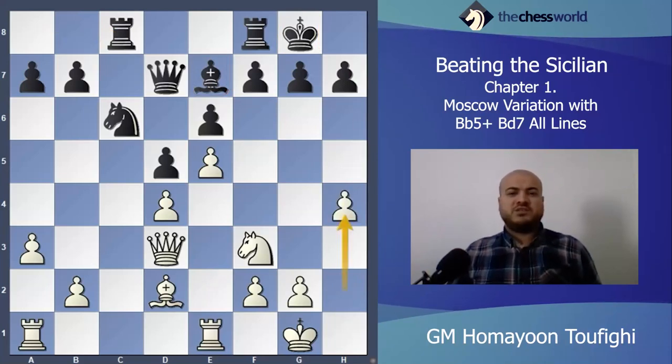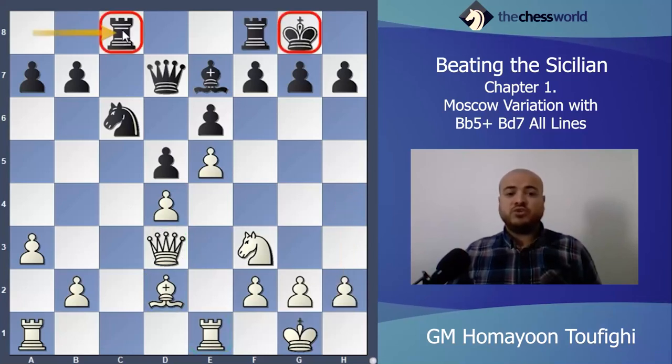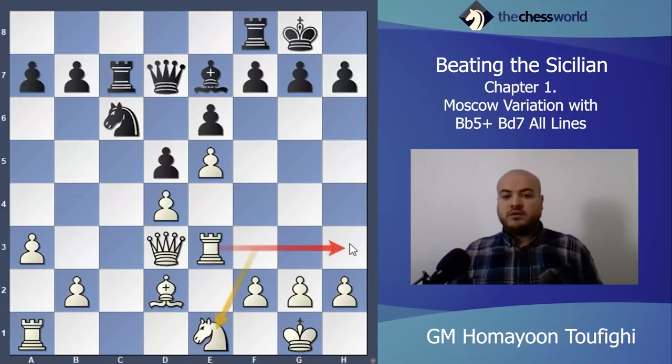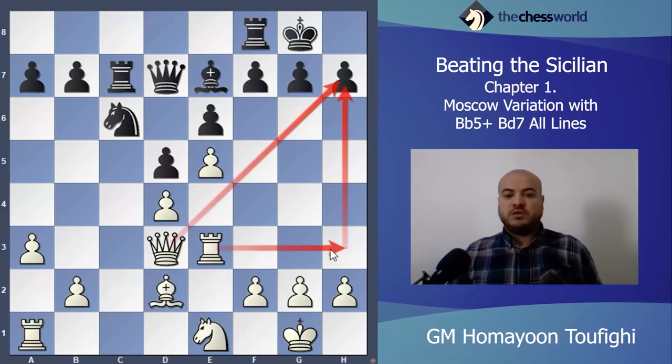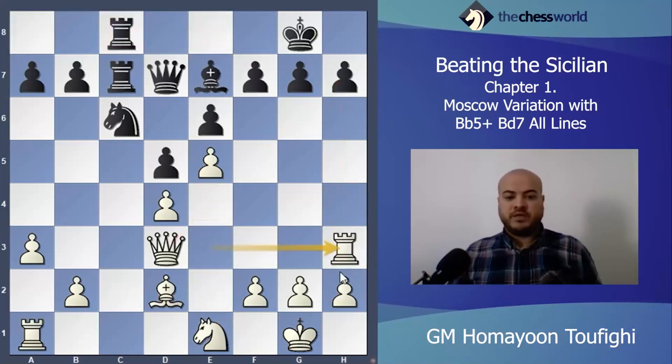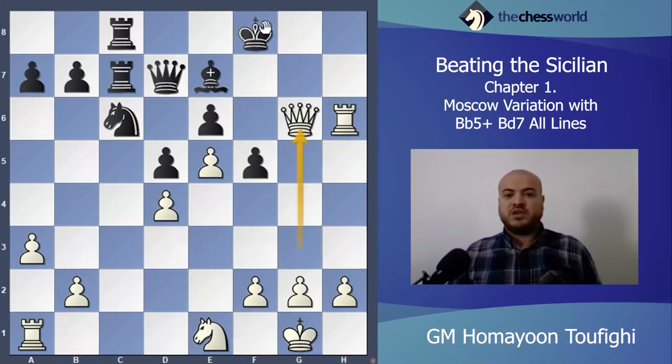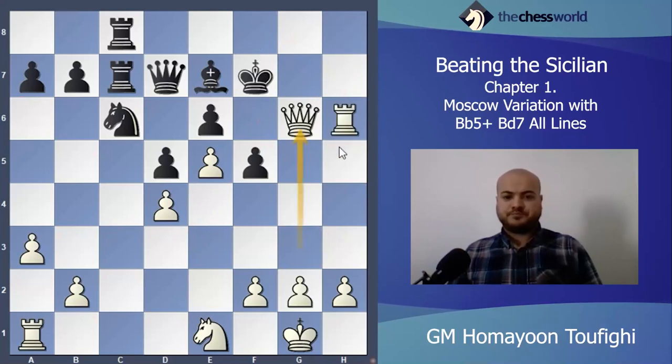After Rook e3, if black plays Rook c7, the knight will go to e1, then I transfer my rook to the kingside. If black plays Rook c8, I play Rook h3. g6 and h6 is possible but h6 is a blunder because I'll take-take-take-take and Queen h7, Queen h8 is coming. After f5, simply Queen g3 check and mate. After g6 I go back to f3, I want to activate my knight somehow — Knight g5.